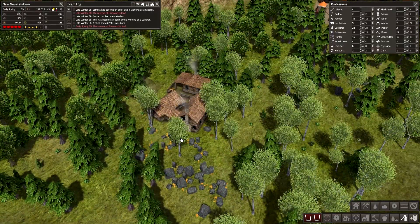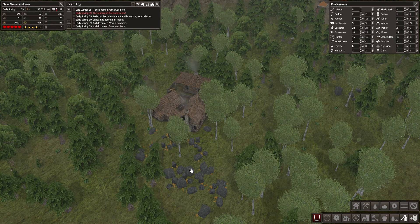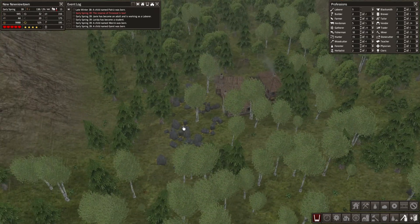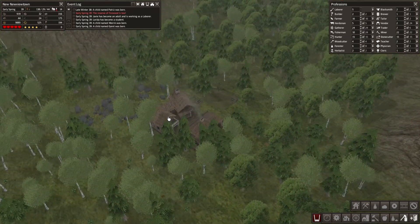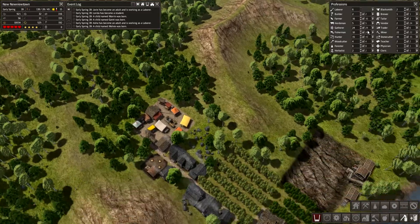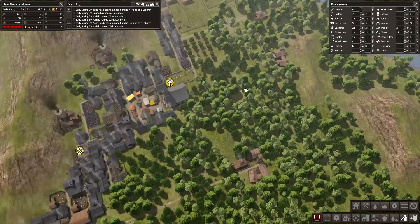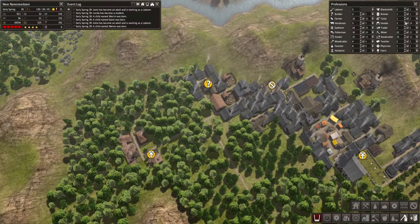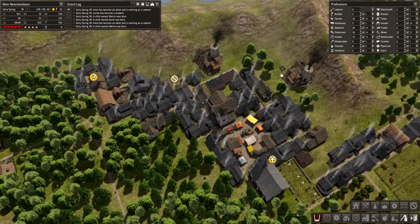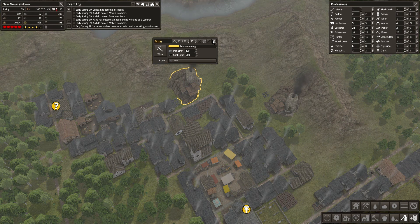Getting rid of all these rocks — yeah, getting rid of all these iron rocks will make more room for trees, and that would be great for us. We're getting a lot of laborers and adults right now, so we might actually be able to afford two more vendors, and then get three more miners to keep the iron production going as well.